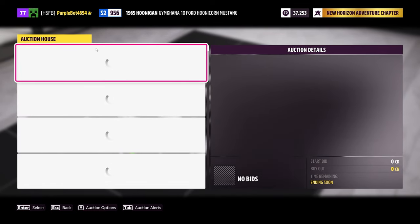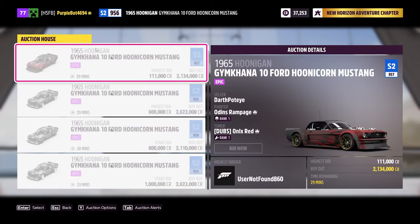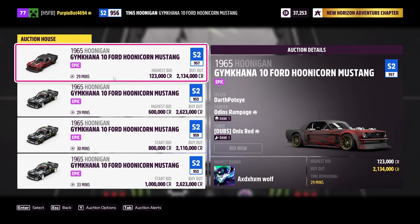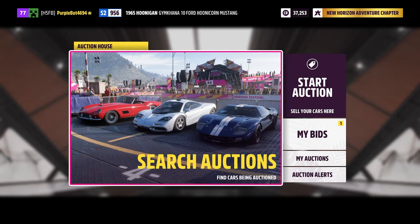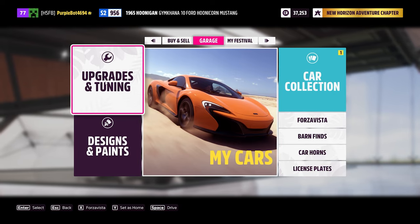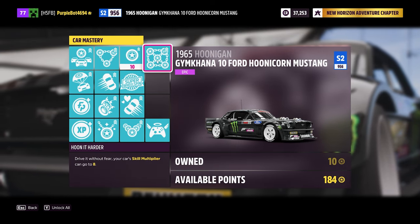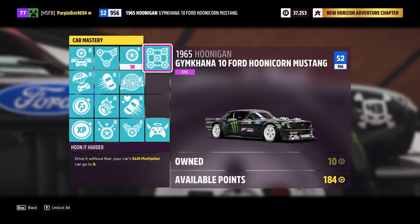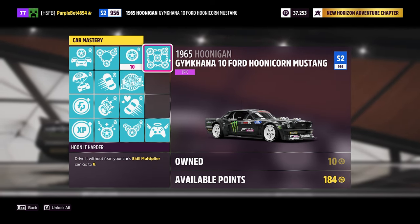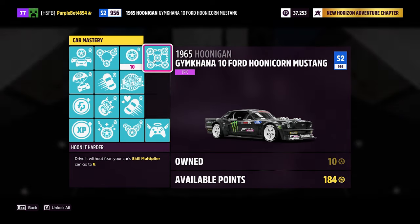Don't miss out on any car — I'm just waiting for my cars to load. From here you can buy any of these cars from the auction, just buy it. After buying the car, select the car and go to Upgrade and Tunes, then go to Car Mastery. On Car Mastery, make sure you unlock the perk that makes your skill points eight times more. It will make you earn more skill points and it is necessary for the money method — you're going to get a Super Wheelspin every two to three minutes.